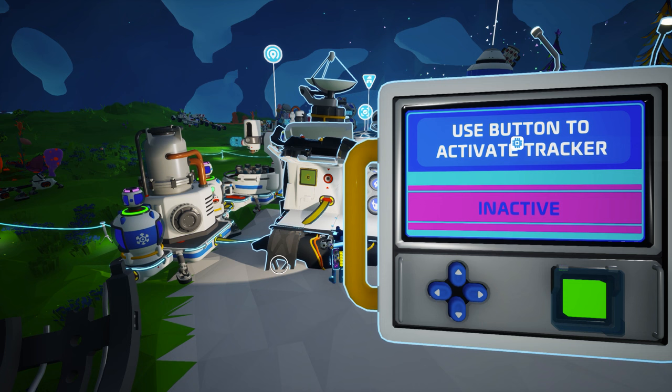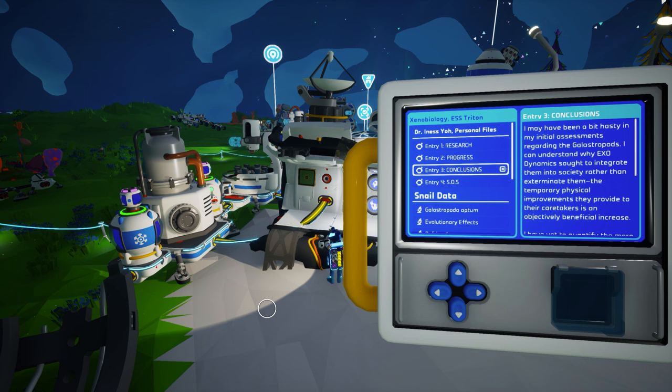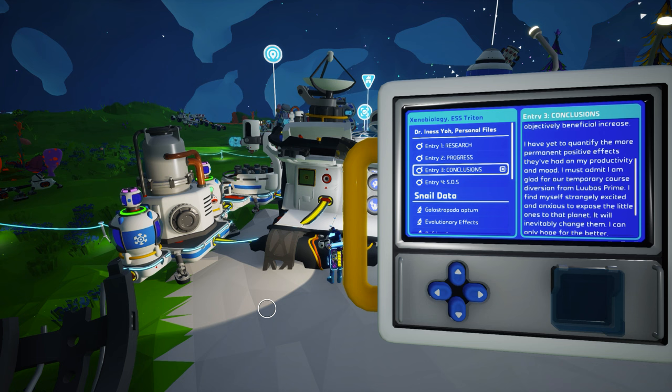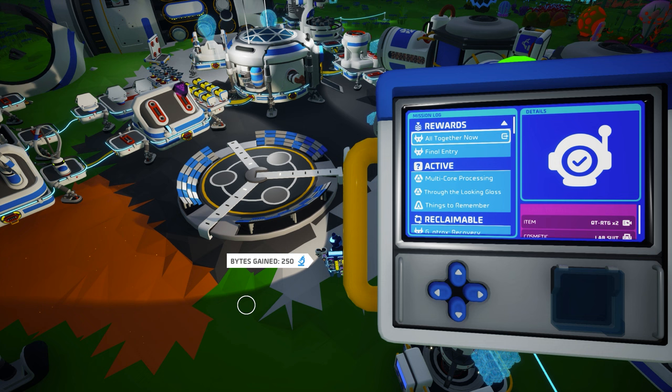One last mission will appear called Final Entry. Simply reactivate the data log again and you will be able to check Dr. Yeo's final entry. In this entry, we learn that Dr. Yeo has come full circle on their opinions of their mission and now understands why Exodynamics has chosen to integrate the Glastropods into our adventures. The entry ends with Dr. Yeo noting that her assistant is calling and it sounds urgent. Of course, we already know from Entry 4 — SOS — that the ESS Triton has come under attack.